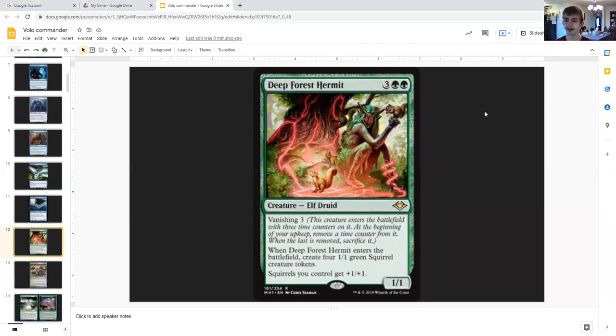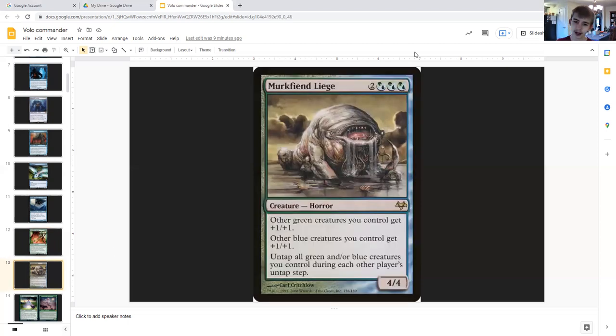Deep Forest Hermit: one generic double green, creature elf druid, vanishing three. At the beginning of upkeep, remove a time counter from it. When Deep Forest Hermit enters the battlefield, create four one one green squirrel creature tokens, and squirrels you control get plus one plus one. So you create two of these — that's eight one ones that become three threes. That's 24 power and toughness you've just put on the board, thanks to Volo. Broken, but only temporary.